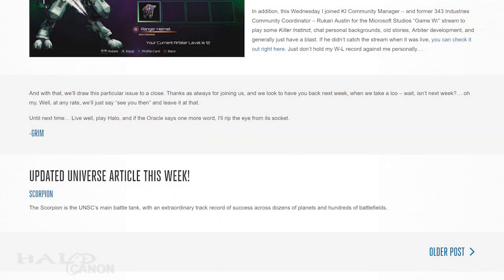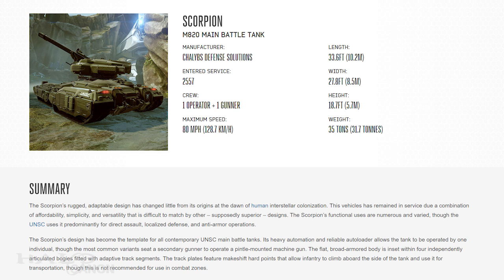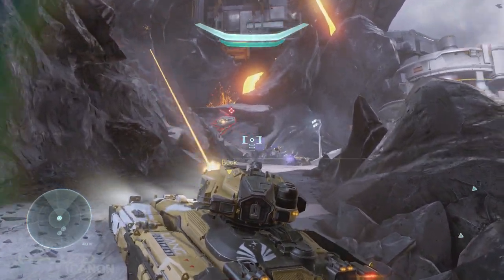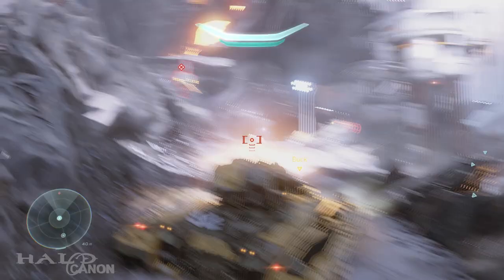And with that, we close out the main article and come to the new universe entry: the MA-20 main battle tank, or Scorpion. The first tank to hold the Scorpion name was the M808, which entered service in 2218. Ever since, the Scorpion has been the template for all UNSC main battle tanks. The new Scorpion, the MA-20, is heavier armored but lighter in weight and just as mobile as its predecessors, thanks to recent technological advances and breakthroughs.